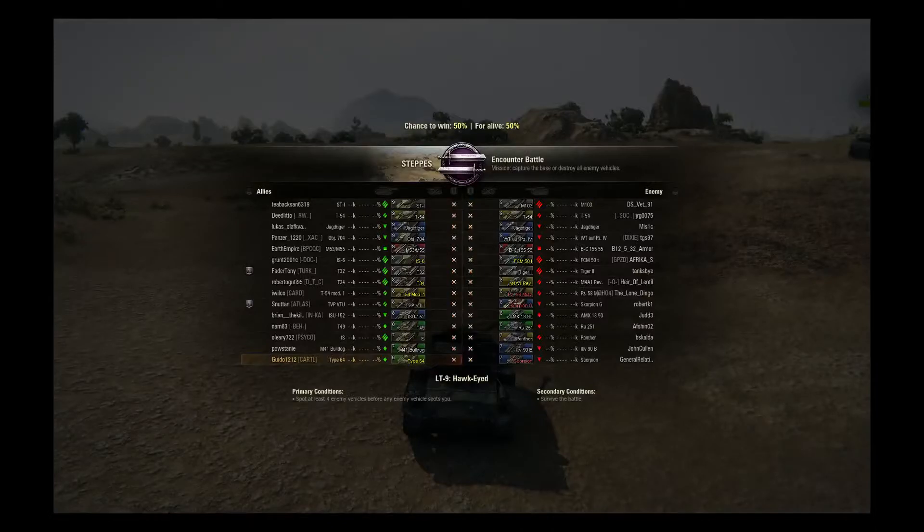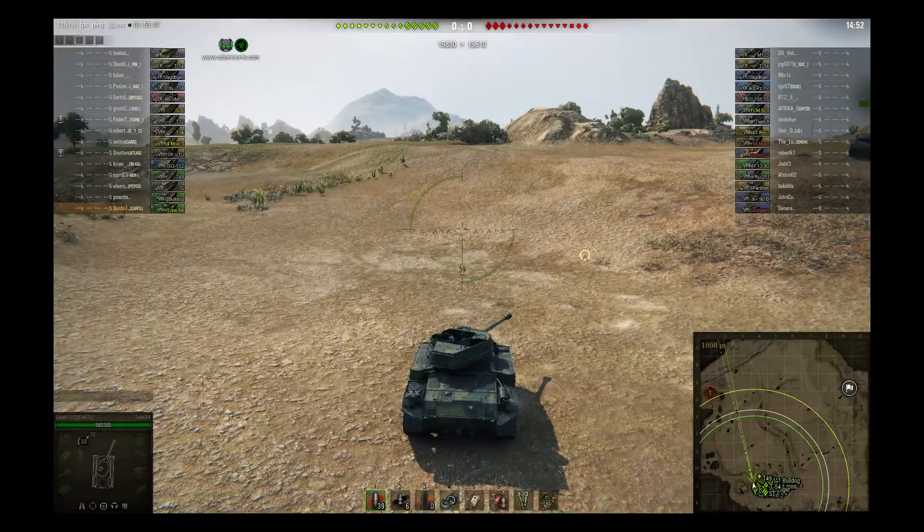Here I am on Steppes with my tier 6 Type 64 premium Chinese light tank. I am the only tier 6 in the entire battle. Actually, I'm treated as tier 7 based on the way the matchmaker goes. And that's important to the discussion because a lot of people have issues with how to run light tanks when they are at the bottom of the barrel. The Type 64 is probably just about the weakest tank in this entire battle.